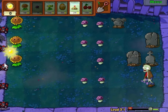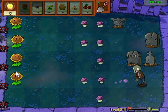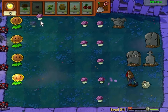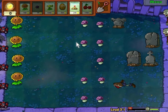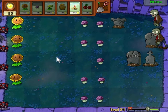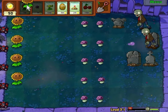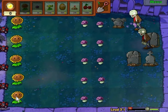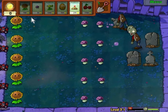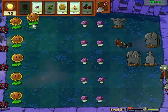This level is basically an introduction to the nighttime, so it's pretty easy. Once you get to about four to five sunflowers, then you start getting some more sun and you can start planting some pea shooters. I recommend planting these guys every time they respawn - it doesn't matter how many rows you have, just put one out. They're free and you can put them out whenever. I recommend having a back row of pea shooters to kill them.